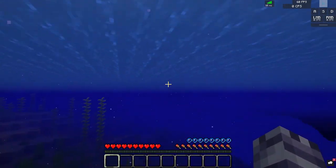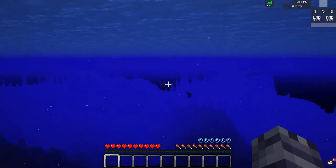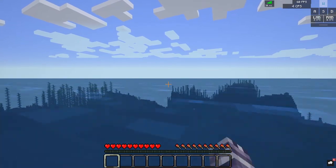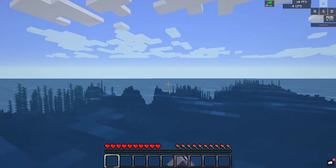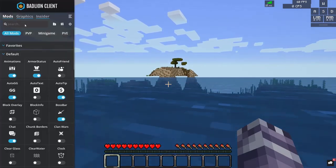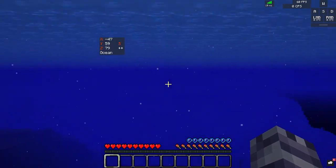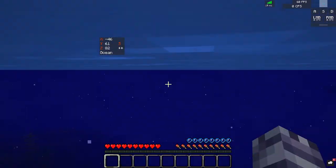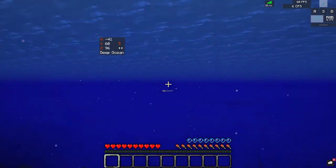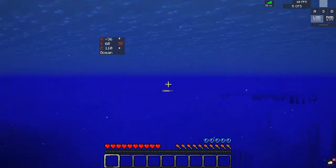I'm drowning — I didn't even realize. I found land; I'm not rendering very well. Just go to the mod section and search up coordinates and you'll see them. I don't have coordinates on, so I can't even tell you where it is. I just put coordinates on — it's 14181, that's where it is.